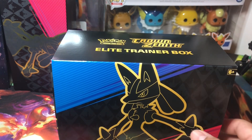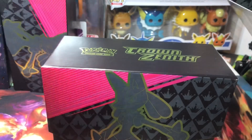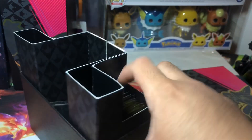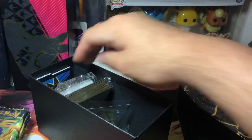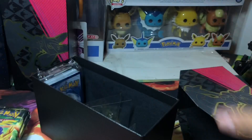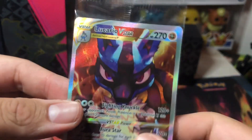Hi everyone, welcome back! We're gonna be opening another Crown Zenith Elite Trainer Box — we ordered two of these. We got pretty lucky on the last one, let's see how we do on this one. You guys saw already what was in here. Let me get the code card out. Here's the code card, and let's get right into this one — got the sleeves right here on the side. Let me close this up. Of course it comes with this promo card.